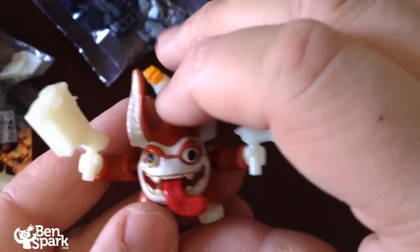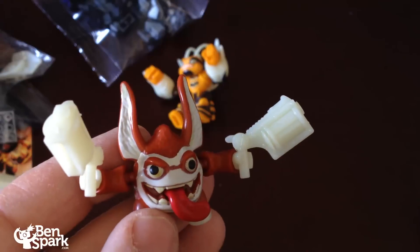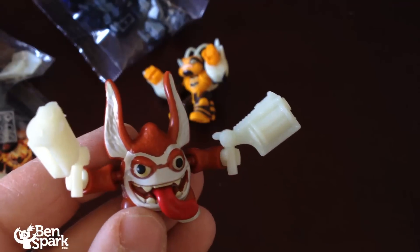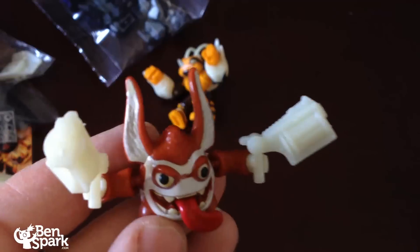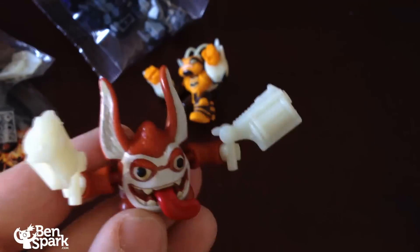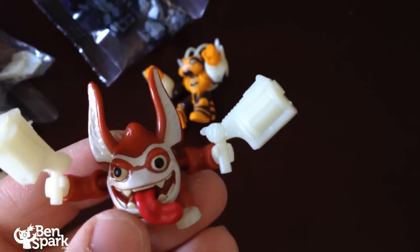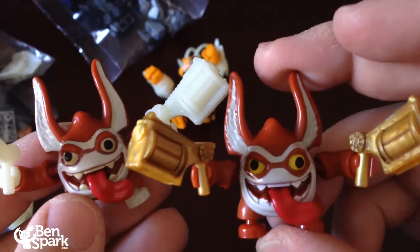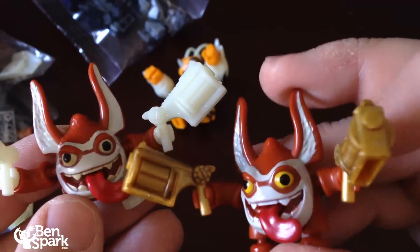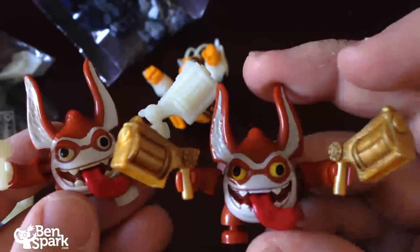This set also has Trigger Happy. Trigger Happy has glow-in-the-dark elements — his face, ears, coin guns, and even his feet are all going to light up. You can see the difference between this one and the Trigger Happy that came with the Battle Portal.